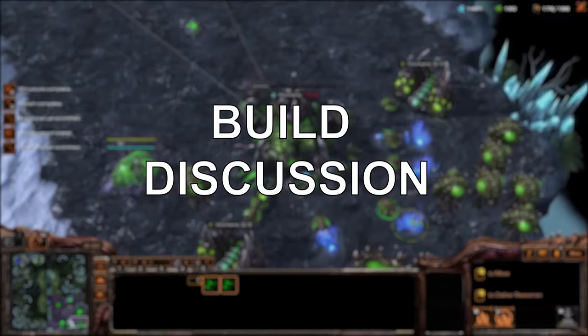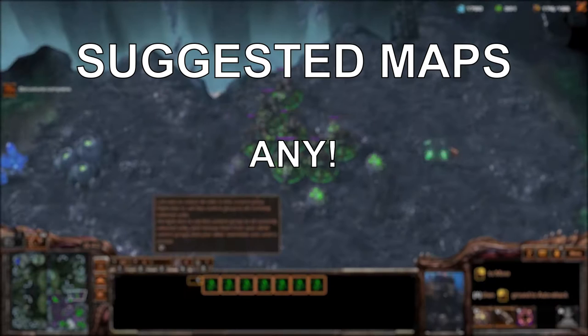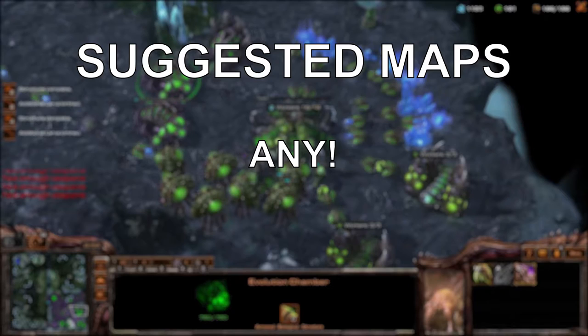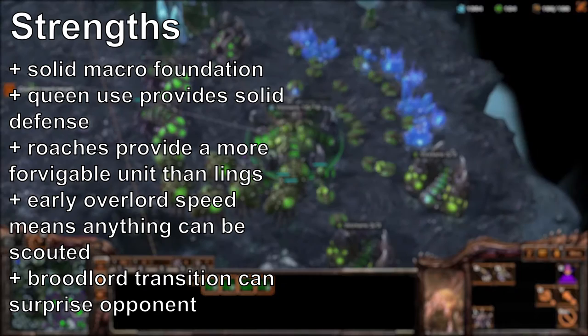Let's talk about the build a little bit. For suggested maps, like the last Zerg macro build order, any map is fine. One difference is that roaches actually work reasonably well even on smaller maps like Dustin station — a macro build on any small map is always going to be a little difficult, but roaches are a safer, more head-to-head unit, so you might see them played more often on those maps.